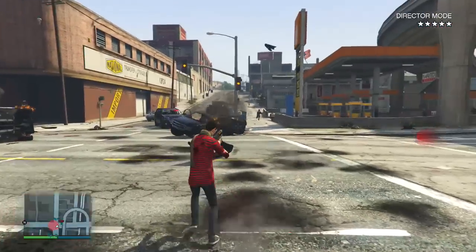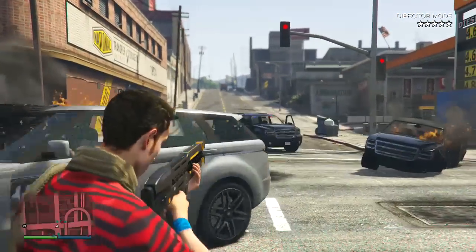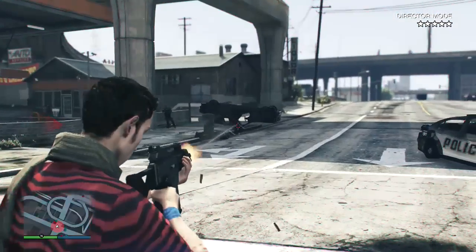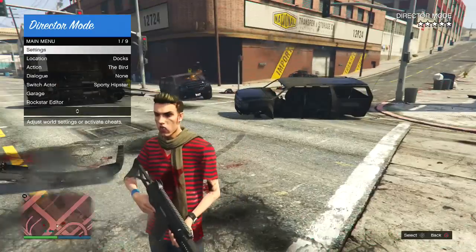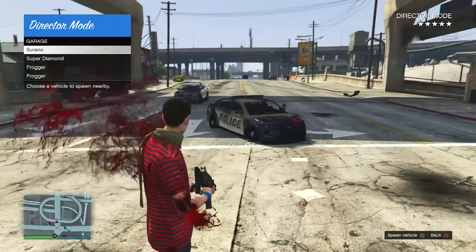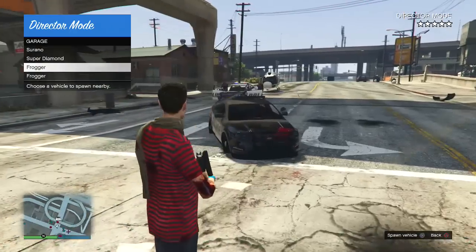Right now I am using the Rail Gun, which is basically like a laser gun but it shoots explosives. It's an instant explosion when it hits a human or a vehicle. Now I'm going to go to the garage section and show you guys that you can spawn in any vehicles you want — you don't have to go back and forth to the garage itself.